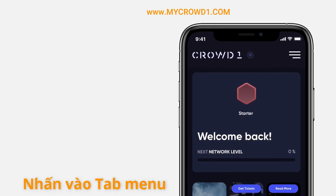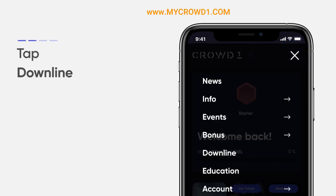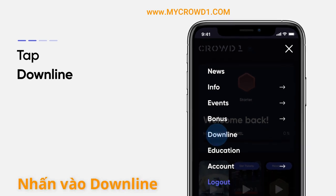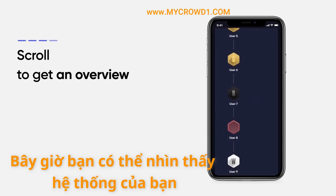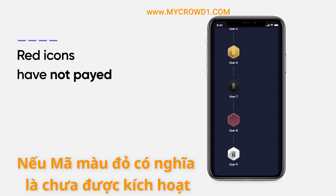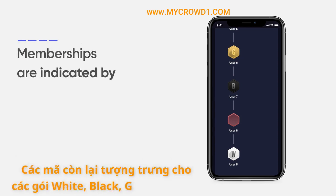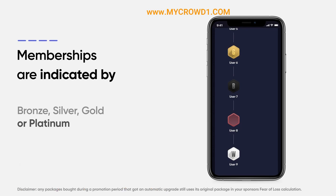To see if you have an affiliate in each binary leg who holds an educational package, go back to the drop-down menu and tap Downline. Here you can see who is your direct downline. If an icon is red, it means they have not paid. Their educational package type is indicated by the bronze, silver, gold, or platinum icon.